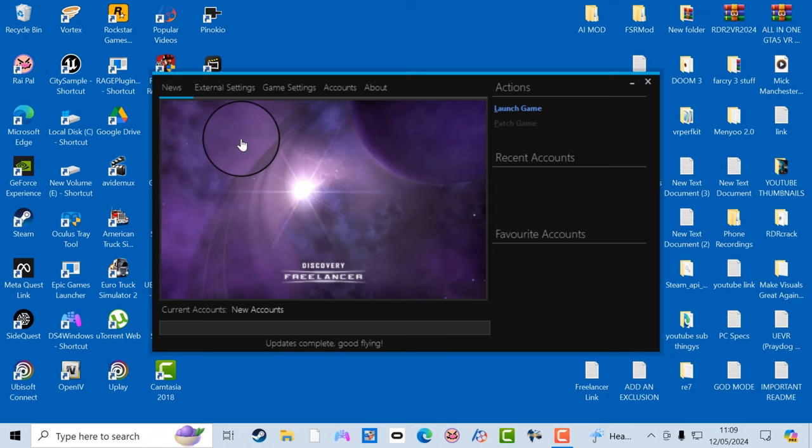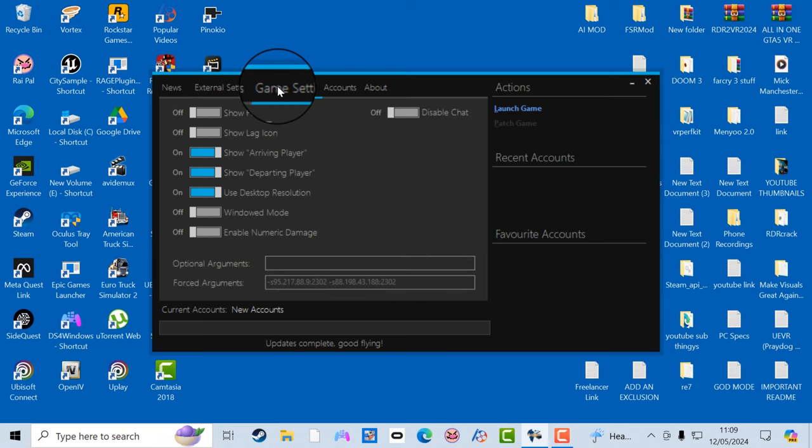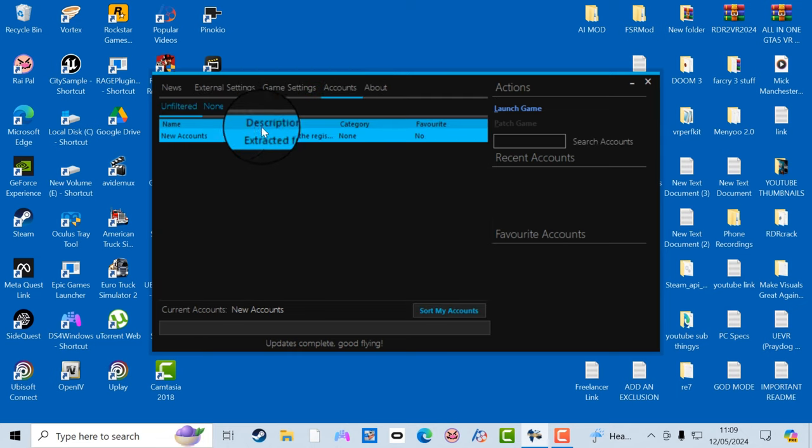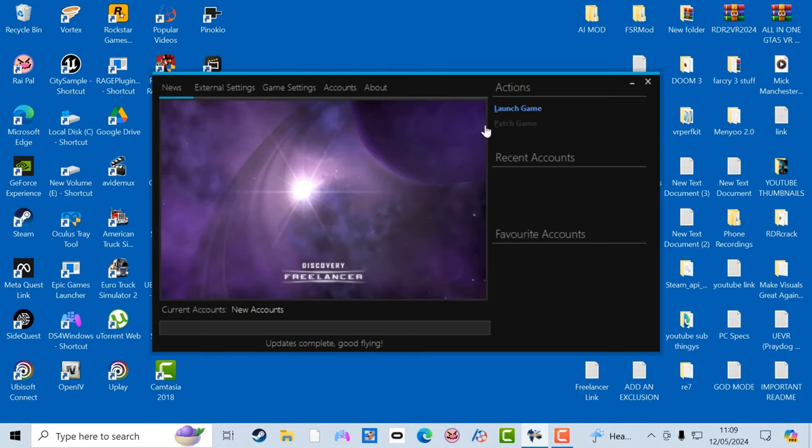There we go — that was easy enough. You'll get this 'Patch Game' option. It's not highlighted at the moment because I've already patched the game — click on that and patch the game. It takes a couple of minutes. You can go through your settings but there's nothing you need to change. You won't have this account at the beginning — you'll have to play the game first.